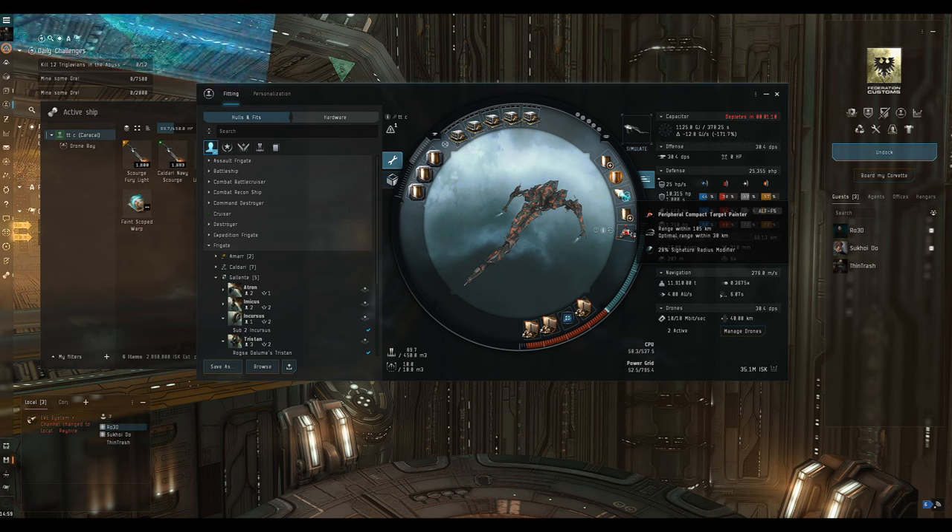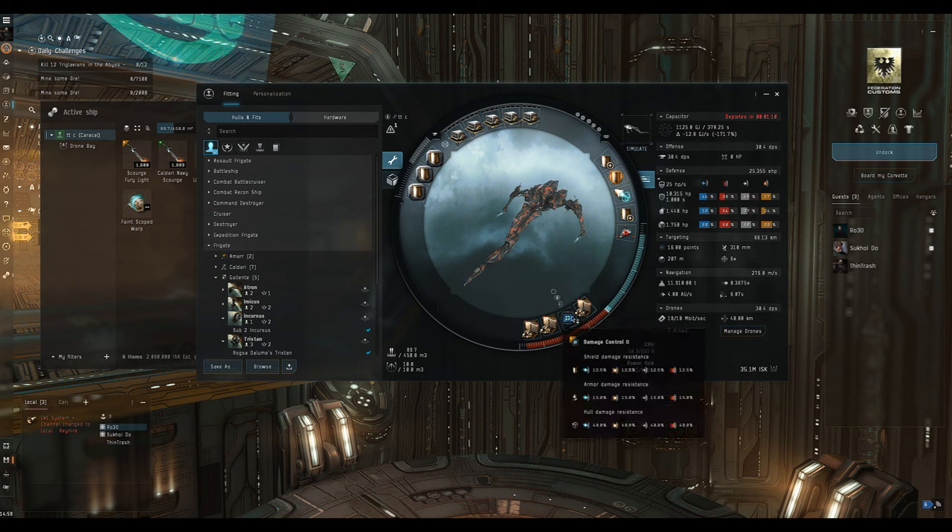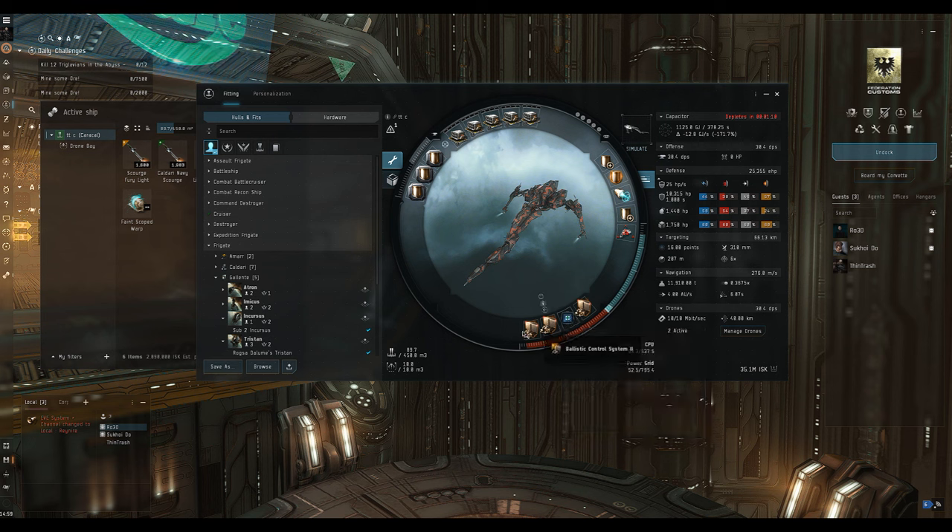I've chosen a target painter - we'll talk about that when we're on the site, but basically it's going to apply to one target making it easier to hit for our weapons, drones, and any friendly weapons. In the low slots we've got a damage control II boosting all our resistances across the board, and a trio of ballistic control system IIs increasing the damage and rate of fire of the missile launchers.